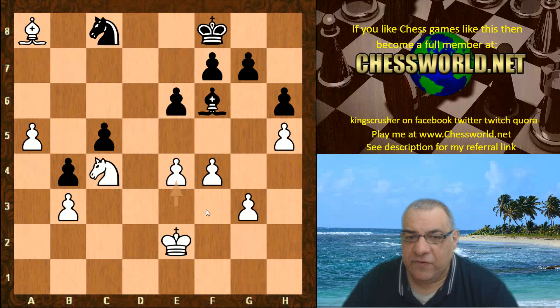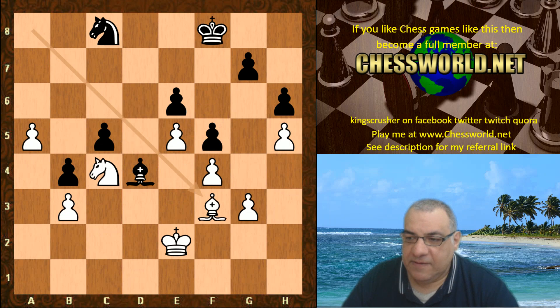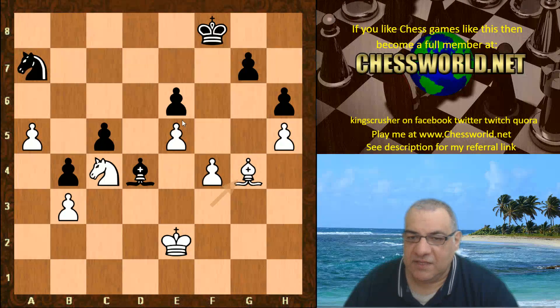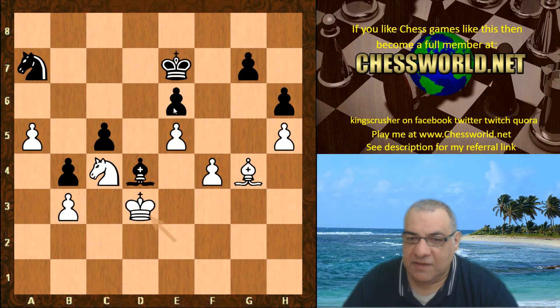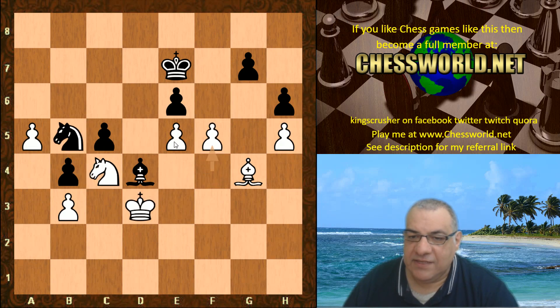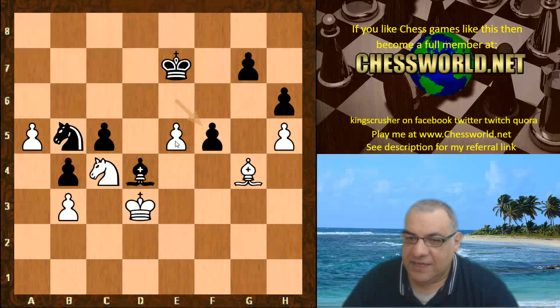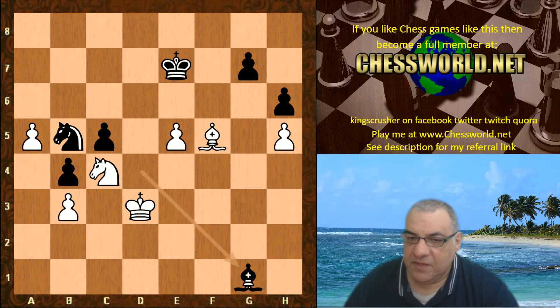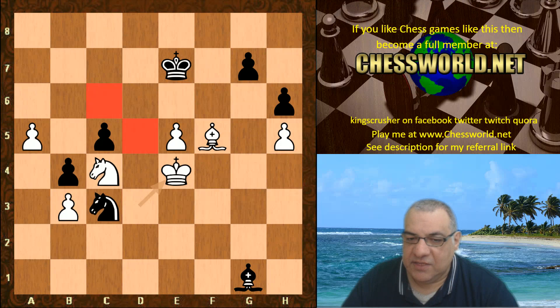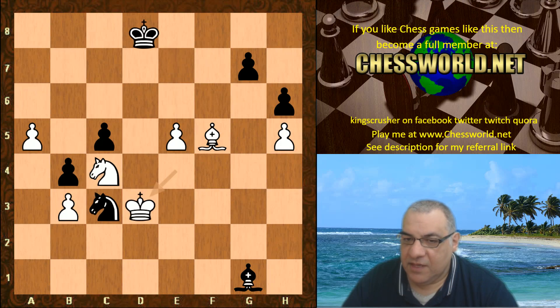Bishop c8 avoiding the exchange of rooks for the moment. a7, Bishop b7 — now the rooks come off, with a dangerous passed a-pawn and the king slightly more active. e4, Bishop d4, e5, f5, Bishop drops back, Knight a7, g4, f takes, Bishop takes — another target: the e6 pawn. King comes up, Knight b5, King e4 check, King goes back, f5 creating a passed e-pawn. e takes, Bishop takes, Bishop g1, King e4.